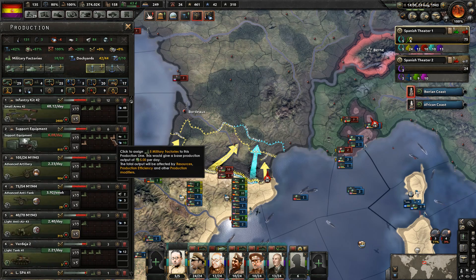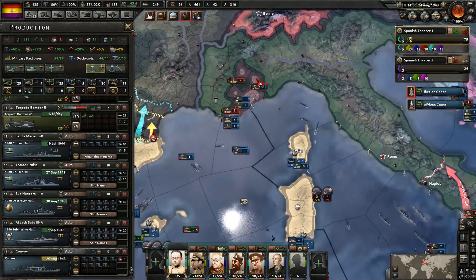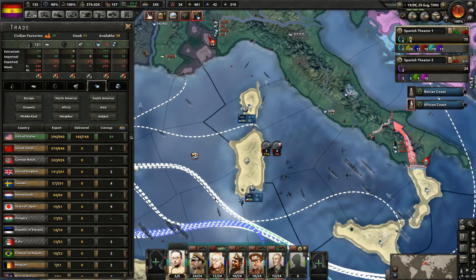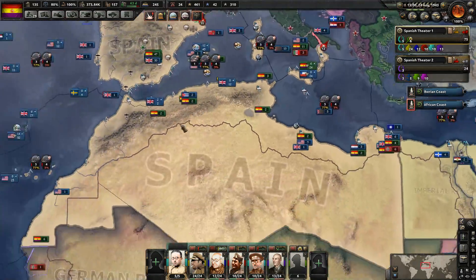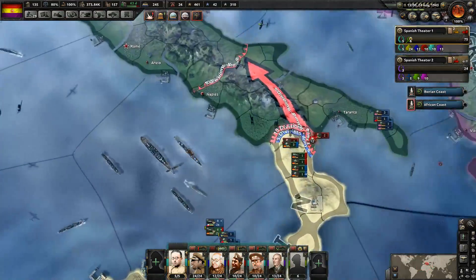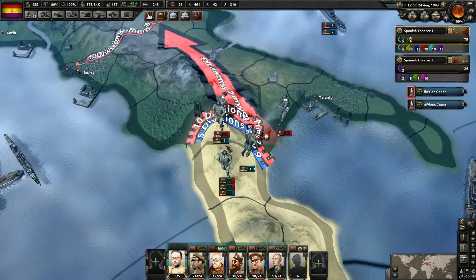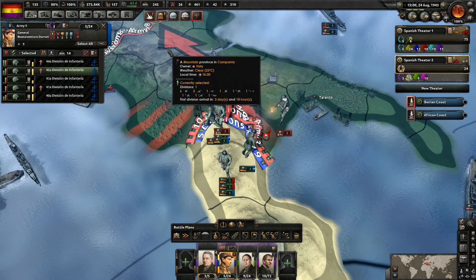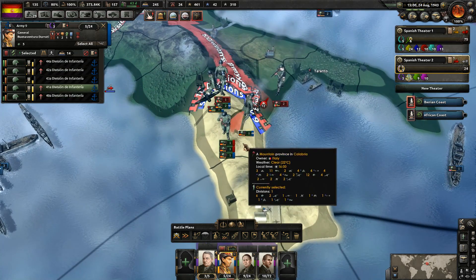Yeah, we just lost every attack we did here. Okay, whatever — we still keep them locked down there. Dockyards — we're going to put these into convoys since we need convoys and they take the least amount of resources. Make sure they're not attacking there — they're not, of course, they have other problems. Alright, we did win here and I'm just going to manually manage this. I know we could be moving quicker in Italy but yeah it's fine. It does look like we lost that one though.